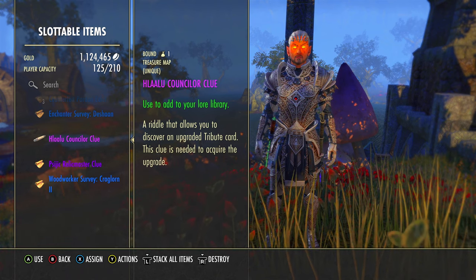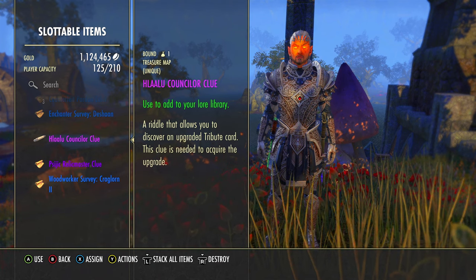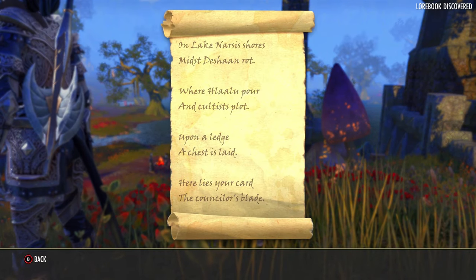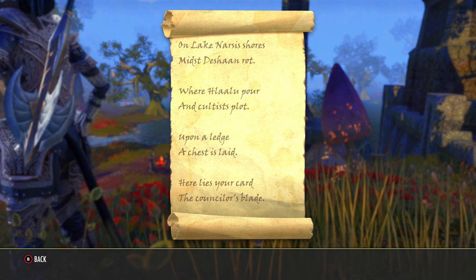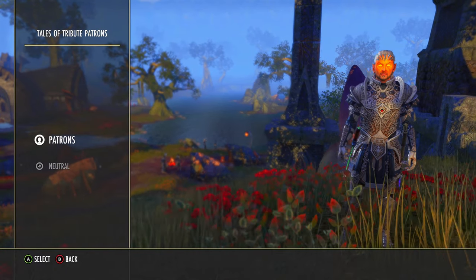Remember, the only way to get these clues is to obtain them from Tales of Tribute reward boxes, which are rewarded for doing and winning Tales of Tribute games. The clue for this one says: 'Amidst Deshaan's rot where Hlaalu poor and cultists plot, upon a ledge a chest is laid.' So we're going to go to Deshaan to unlock this.